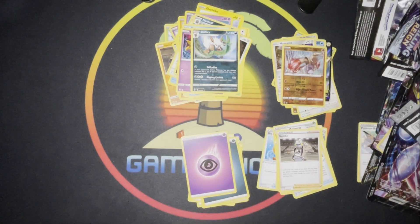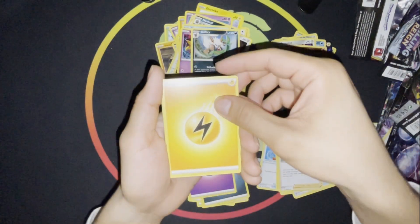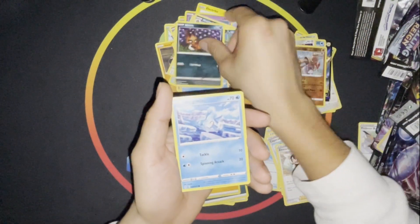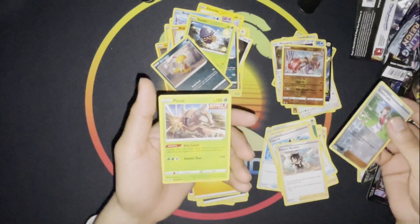All right, last pack of the day. And it is a green — you never know. Remember that one time you had a green and you pulled a rainbow? All right, we got a Lightning Energy, Copycat, Zinnia's Resolve, Ice Q, Nickit, Bergmite, Roggenrola, Sira, Craggy, Scraggy, Aromatisse, Reverse — last card of the day — a Pinsir. Vice coach.